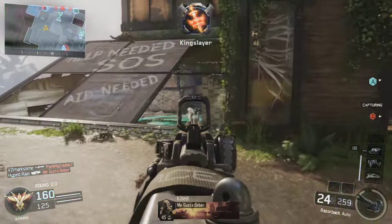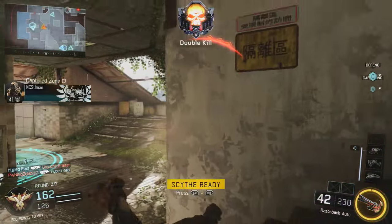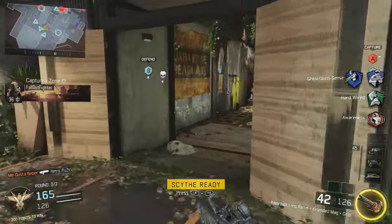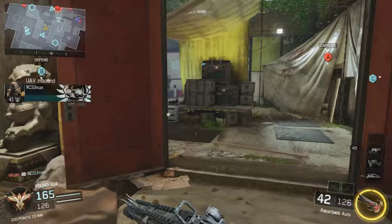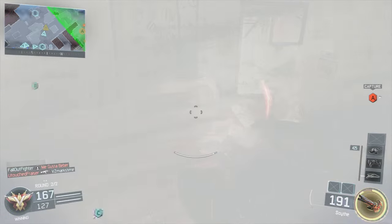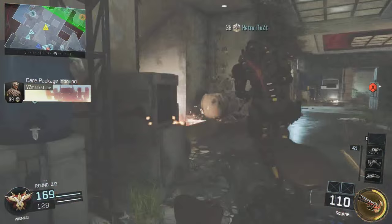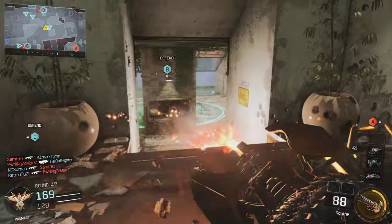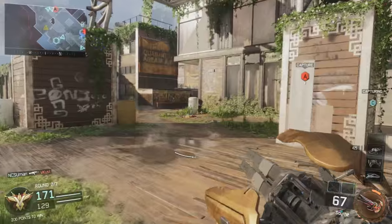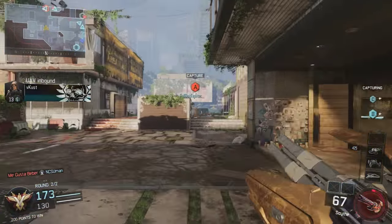What edition of Black Ops 3 are you getting? And — actually two questions — do you care about zombies? Because the season pass is coming with an extra map this year: The Giant, also known as Der Riese, from World at War and Black Ops 1 zombies, which is a very big, great map and they're bringing it back. You get that on day one no matter what console you're on. PlayStation does not get that map first in this scenario, but you do get the map nonetheless.